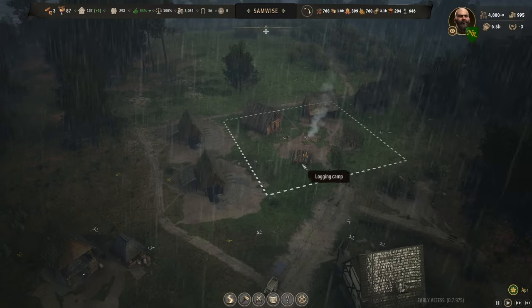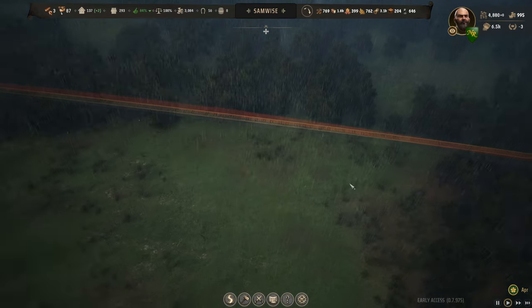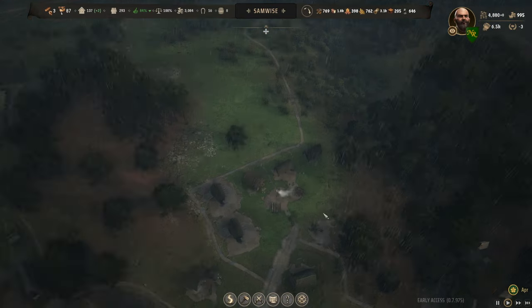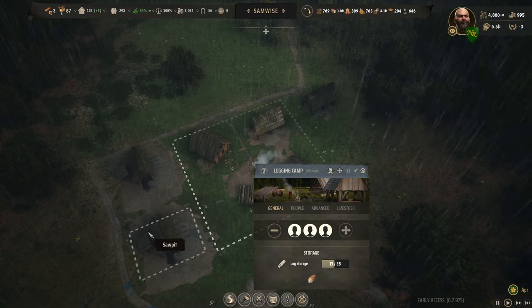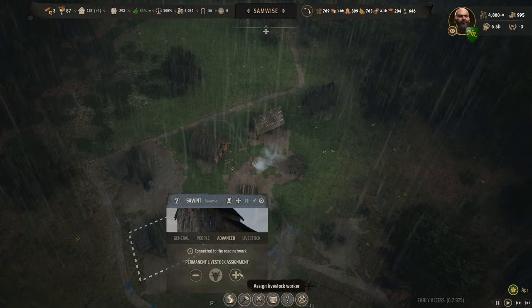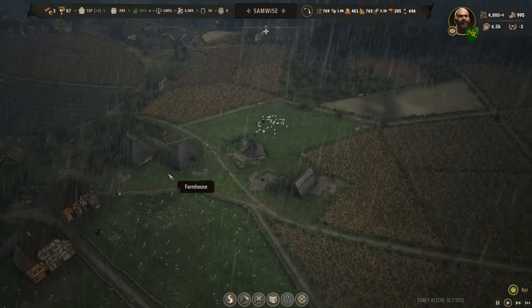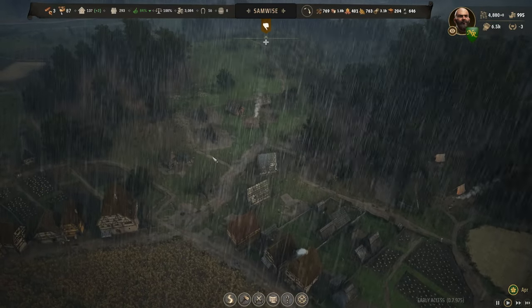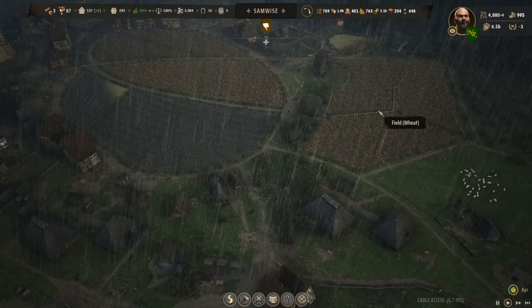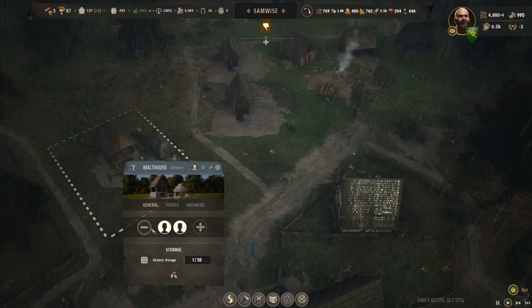The timbers are all way out at the border, chopped down but not being brought back to the sawpit. Quite a few of them - 48 - just laying on the ground out there. I could give the family their own ox, but I've found that usually what happens is somebody goes to where the ox is housed - which is the opposite side of the map - drags one log, drops off the ox, goes home, and then somebody else repeats that cycle. It's always better to have dedicated haulers.